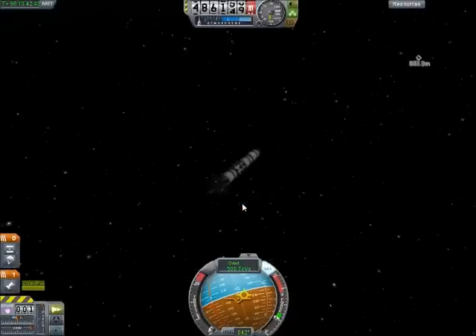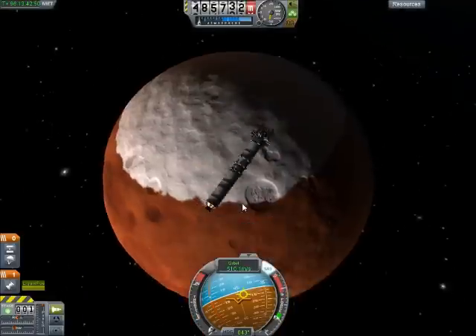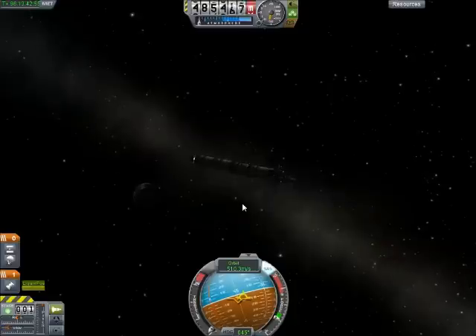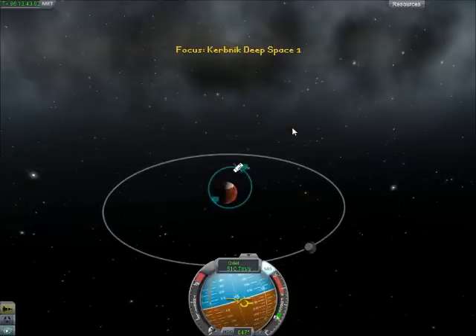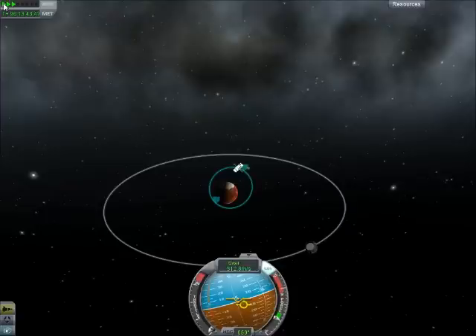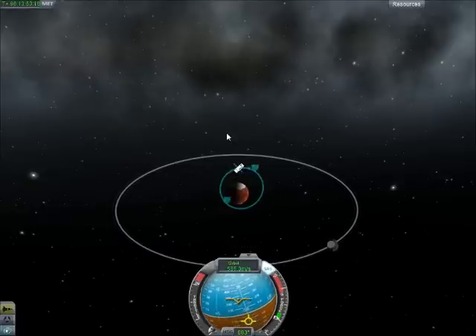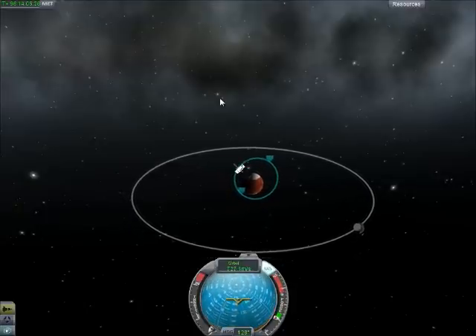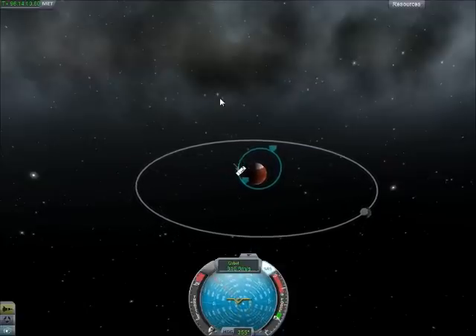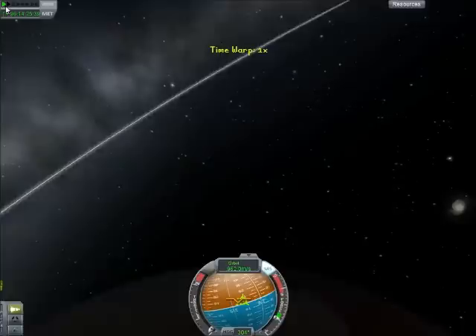We can see our satellite here orbiting. We might as well save our fuel, so I'm not going to detach another stage. I'll speed up time and we will learn as much as we can about Duna. Let's see if it has an atmosphere by watching this debris — if the debris crashes, then we know Duna has an atmosphere, which means we could use parachutes to land on it. And it crashed. That's what we want.